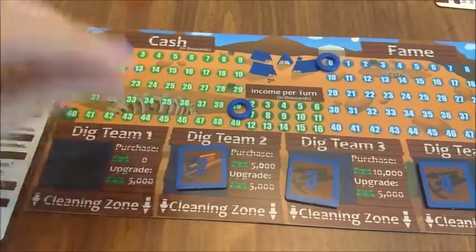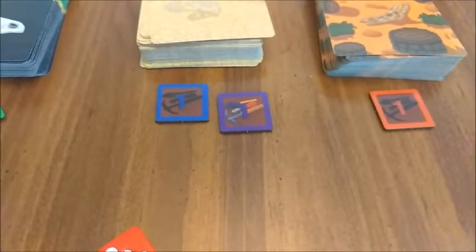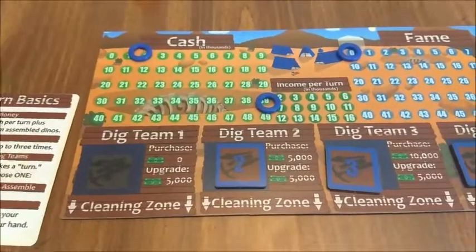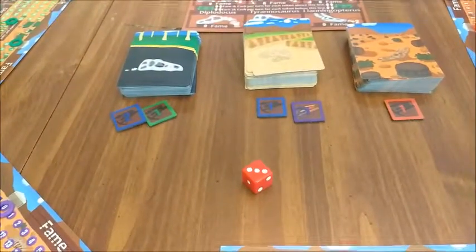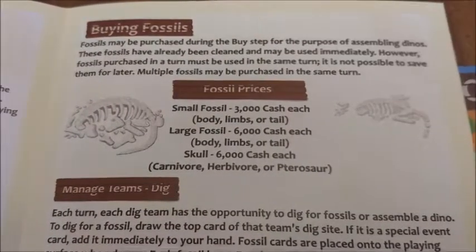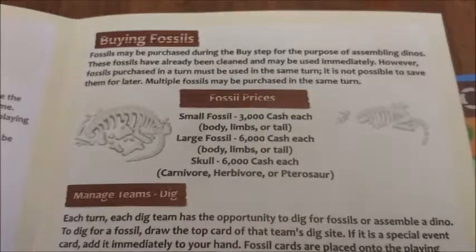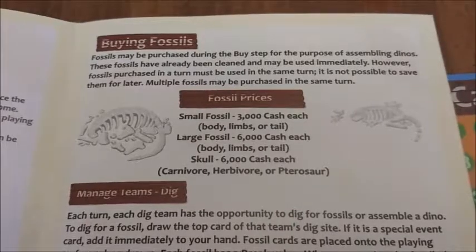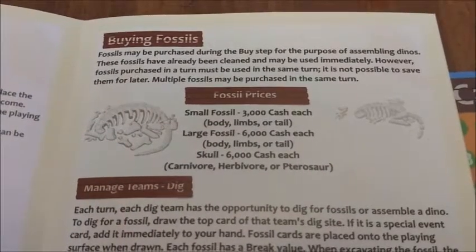If you purchase upgraded chisels for your dig teams, you can flip your tile over to indicate that it's been upgraded. Upgrading a chisel reduces the break value of all fossils by two — I'll explain what that means in just a little bit. If you buy an additional dig team, you can use it right away and put it on any dig site. You can also buy fossils from the market to finish dinosaurs you may be missing pieces of. The prices are indicated on the rule sheet. Note that you cannot buy a fossil to save for another turn — you have to immediately use it to assemble a dinosaur. Also, you can only buy a maximum of three items per turn.